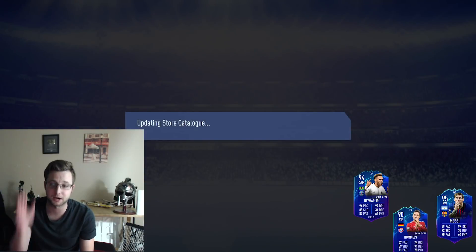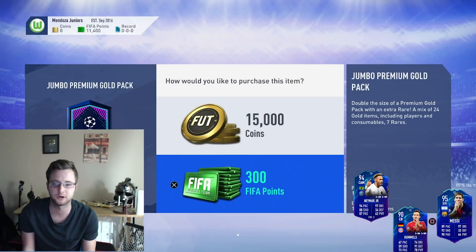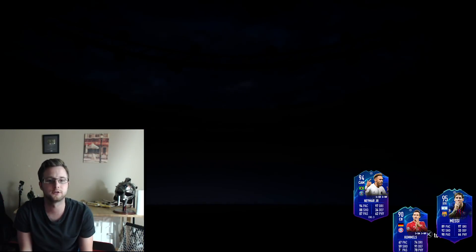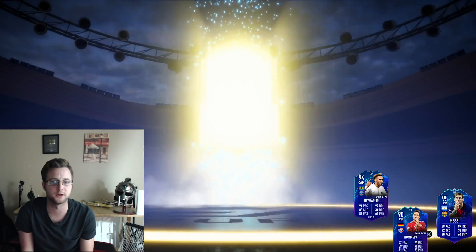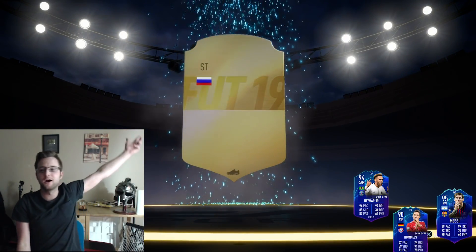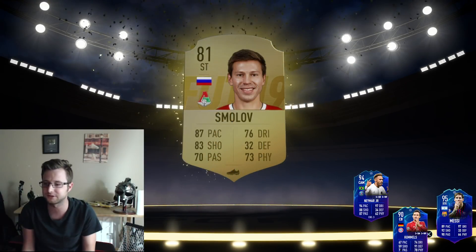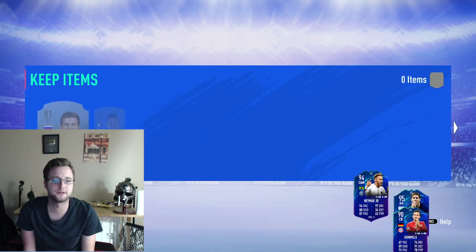The packs are actually going pretty well. We need a really big one for the strikers. Let's see something big — no walkout striker, but we get an 81 overall. So we get small yards for the strikers, but at least we're tied with the defense now.